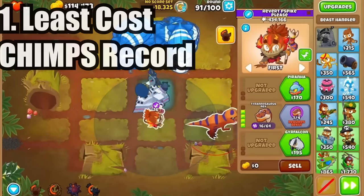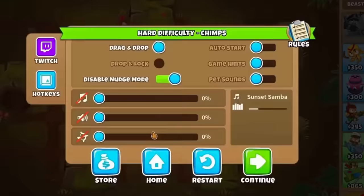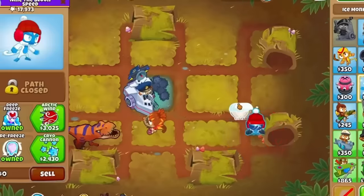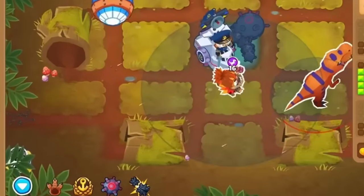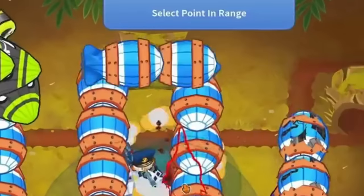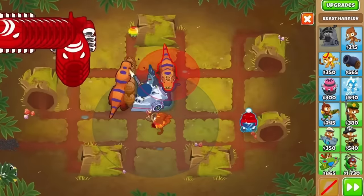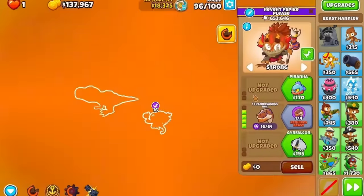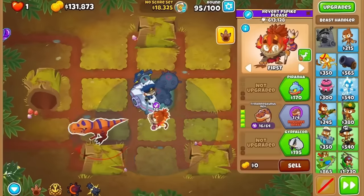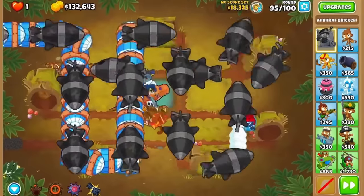Coming in at number 1 is Elk's all-time least cost CHIMPS run. He did it on Logs with just 4 towers: Brickell, a 0-2-2 Ice Monkey, a 0-4-0 Beast Handler, and a base Spike Factory — coming in at only $18,235. The sheer amount of T-Rex micro on top of changing the Beast Handler's targeting at the same time is mind-blowing, and if that weren't enough, he was microing Brickell too. Interestingly, Brickell was the only monkey with camo detection in this run, so the DDT rounds were quite interesting.